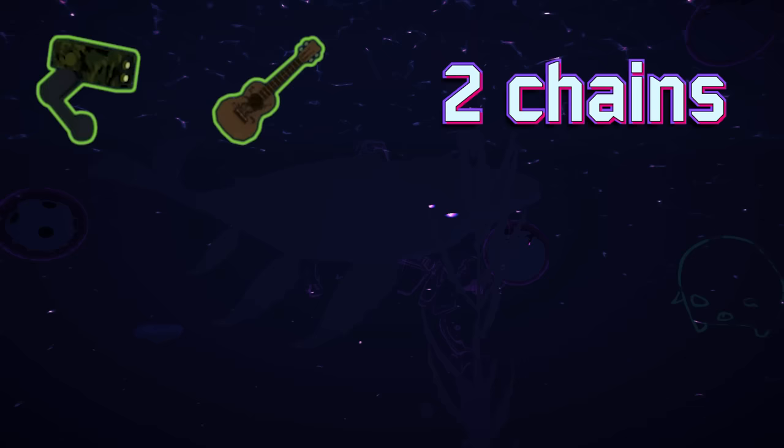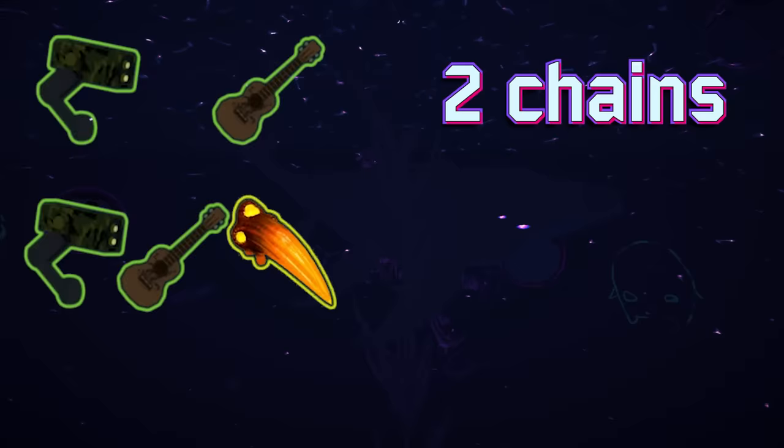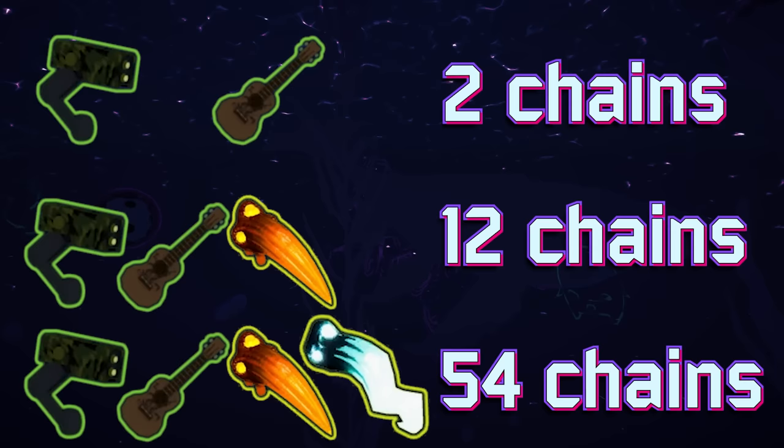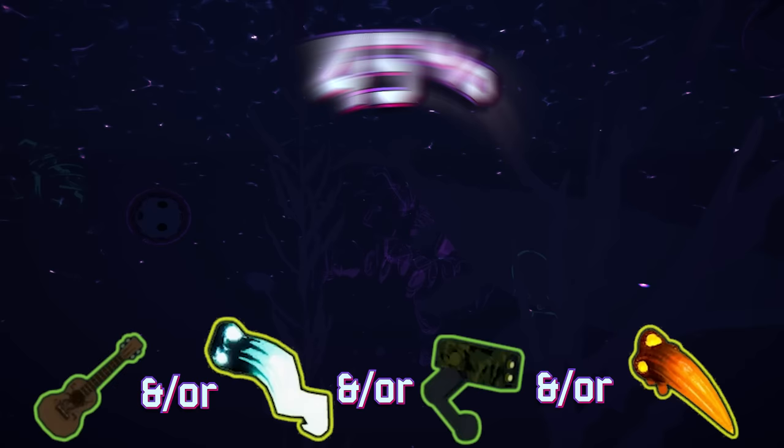In the example with an ATG and a ukulele, there are only two possible proc chains. But if we add in a molten perforator, that brings the total number of possible chains from 2 to 12. If you add in a charged perforator, the possible number of chains jumps from 12 to 54 — meaning there are 54 possible permutations of two or more of these items proccing off each other, each with varying probabilities. The chances of a specific chain occurring is low, but the chances of any of these 54 chains occurring is much higher. Another way to think about this: the chance to proc an ATG is 10%, but the chance to proc at least one of these four items is about 45%, or 1 in 10 to almost 1 in 2.